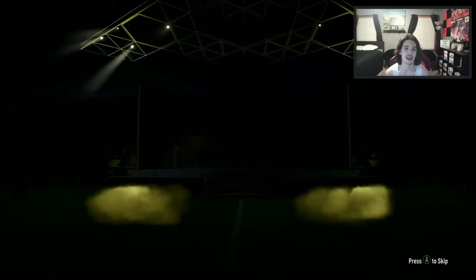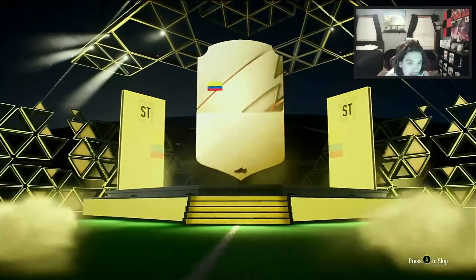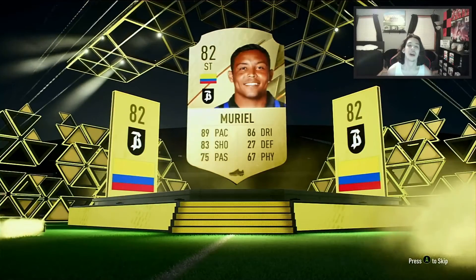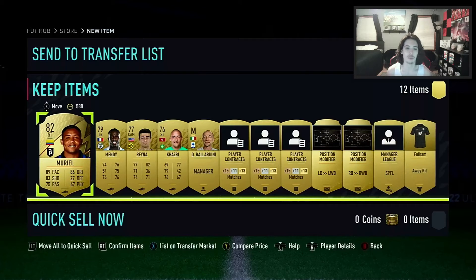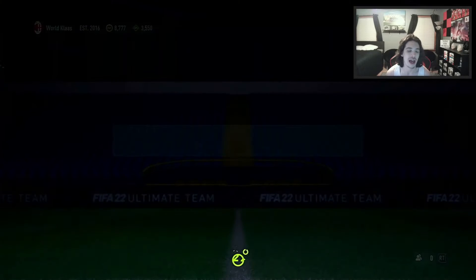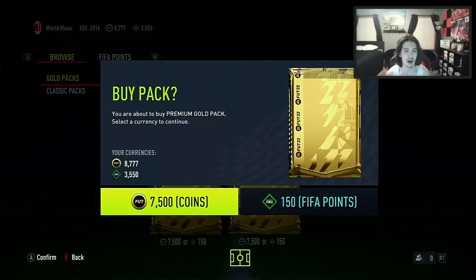It's a rare again — Muriel! Yes! Our starter team is going to be so nice. We also have El Chuky Lozano, and Gio Reyna is in there as well. We will take that.